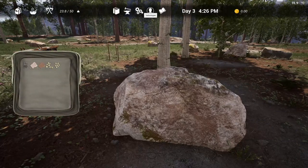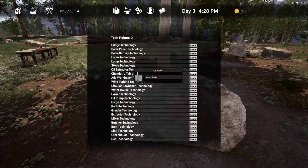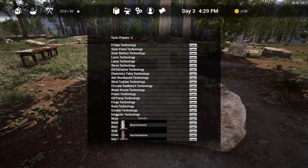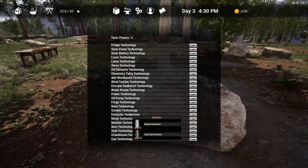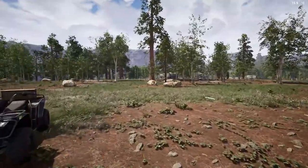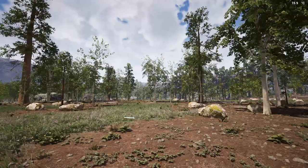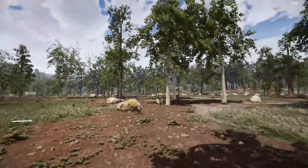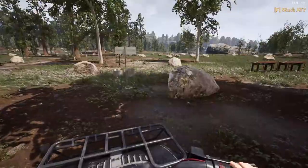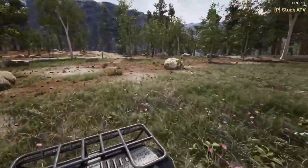I only have one more task left and that's the technology page. These are all the technologies we need to uncover and there's a few things I really want, like the advanced workbench and the extractor technology. How it works now is you find blueprints out there and when you find them you can build from that. So we will be building out from that. Okay, let's go back down this way.